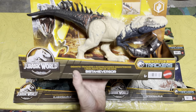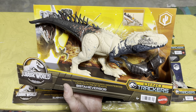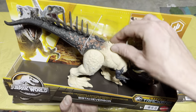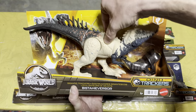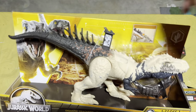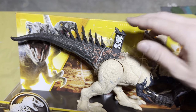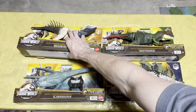On to Wave 2 — we have the Bistahieversor, which looks really cool. This one comes with tracking gear and has features where its little spikes move along with its head, which is really unique and cool. And right here is the scan code for everyone.